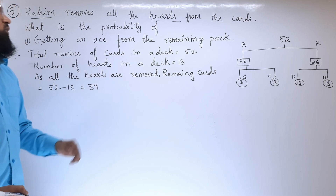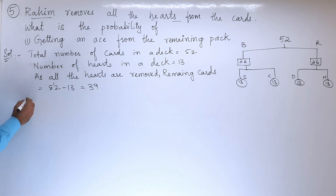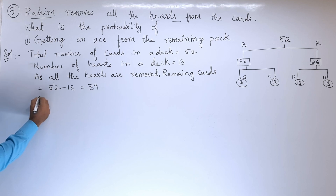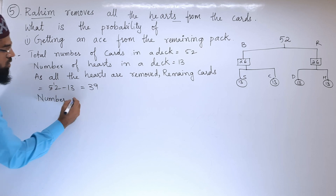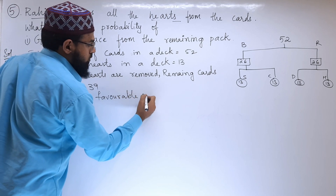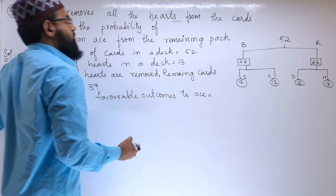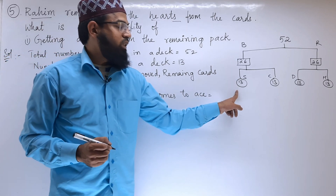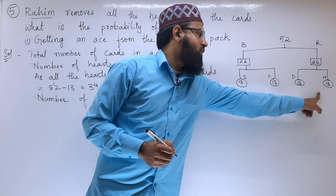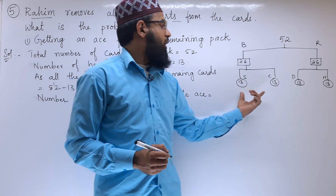That is 39. Now we have to find out the probability of getting an ace from the remaining pack. From the remaining pack, we need to find out how many aces are there. In each set there will be one ace. So there are four sets, that means four aces, but as we have removed the heart cards, there will be three aces.